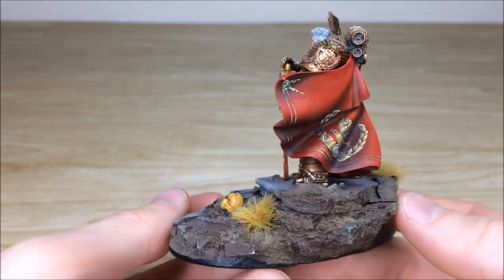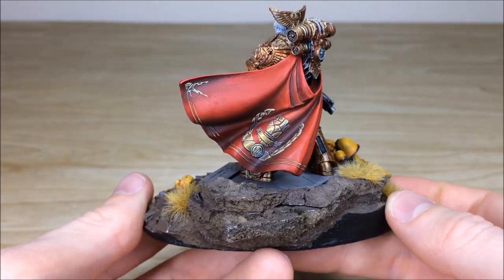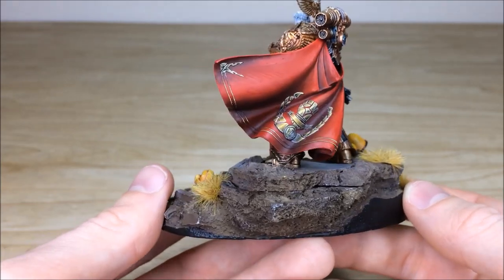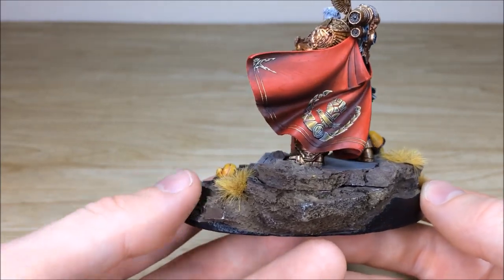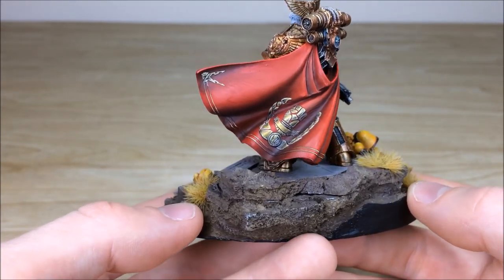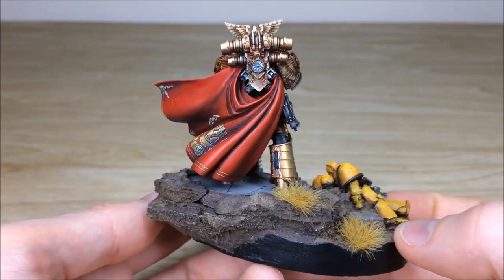Moving around the back of the model, we've got this lovely flowing cape. The Imperial Fist logo on there has had some non-metallic metal work done on it as well, just to add a bit of sheen and interest. Rather than just being printed, there's some lovingly applied glowing gold lavishly put on top of his cloth.